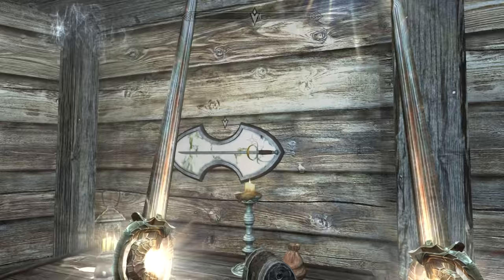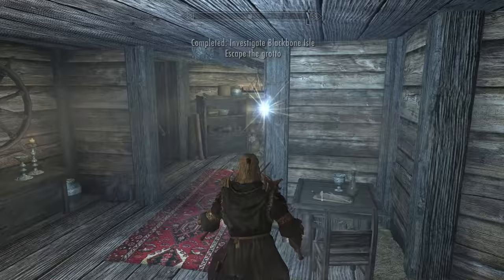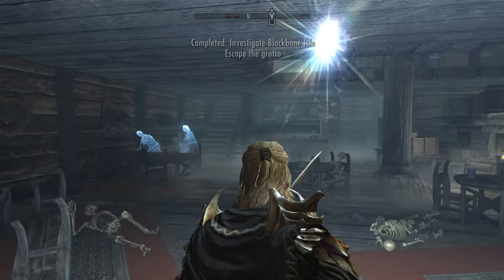Right on the wall here we have a unique sword. Then you just have to escape after you kill all the ghosts.